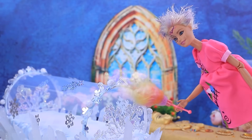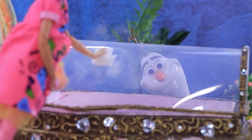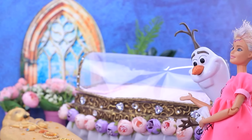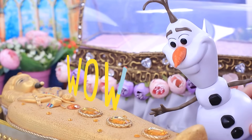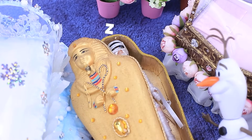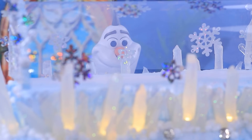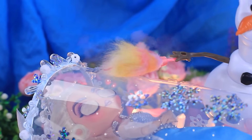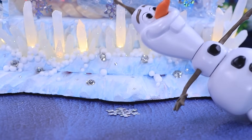A strange Barbie works as a museum caretaker. Olaf arrives — he's looking for a comfortable place for Elsa. They spot a sarcophagus and then a display with snowflakes and icicles. This is it! The caretaker keeps watch, but Olaf sneaks away.